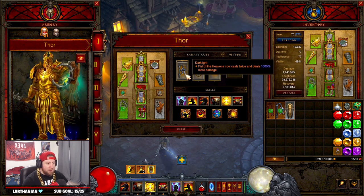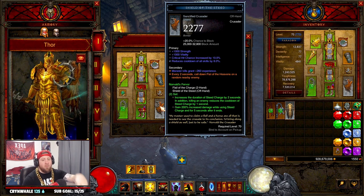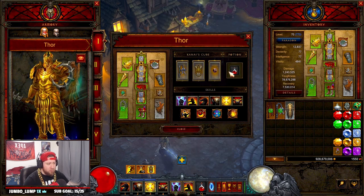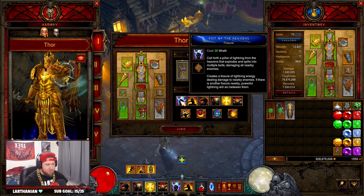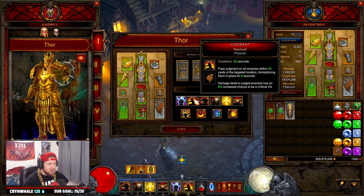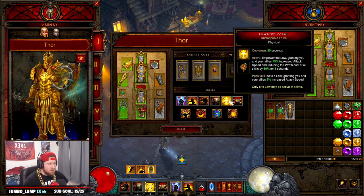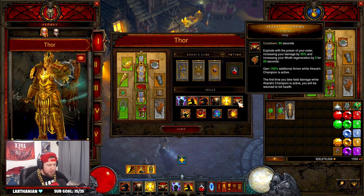Our legendary gems are Wreath of Lightning for defense, Gogok to reduce cooldown, and Bane of the Trapped because it's just OP. In the Cube: Dark Light, which makes Fist of the Heavens cast twice — so combined with the Angelic Crack ability, instead of one per two seconds we call down two. We also cube Aquila Cuirass for damage reduction since we stay at near-full wrath throughout, and Convention of Elements for the double damage bonus. Skills are Fist of the Heavens with Fissure rune for lightning, Judgment with Resolved to immobilize and increase crit chance, Steed Charge with Draw and Quarter for increased holy damage and pulling enemies, Iron Skin with Steel Skin for damage reduction, Laws of Valor with Unstoppable Force for attack speed and reduced resource costs, and Akarats Champion with Prophet for holy damage and added damage reduction.